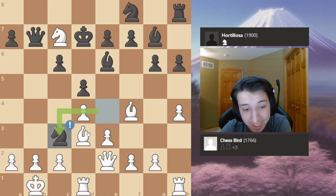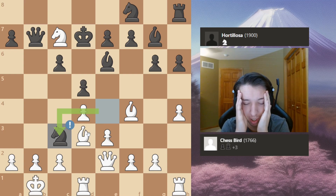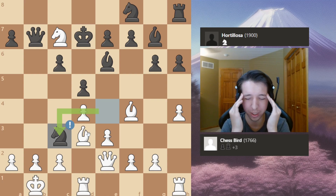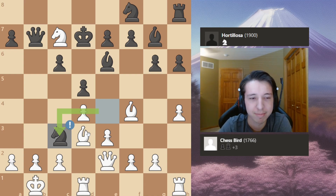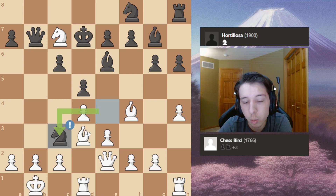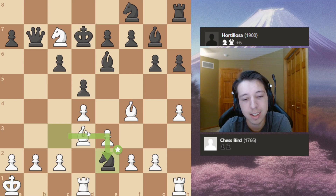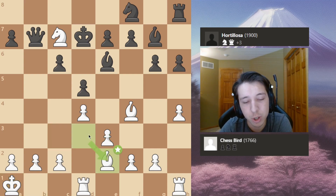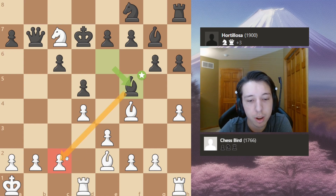I was devastated. I sat there for about four minutes just thinking about whether I should resign. But there was still about 20 minutes on the clock for each player, so I could either just sit there doing nothing or play it out — and I chose to play it out. Knight takes e2, bishop takes e2, bishop f5 hitting my pawn.